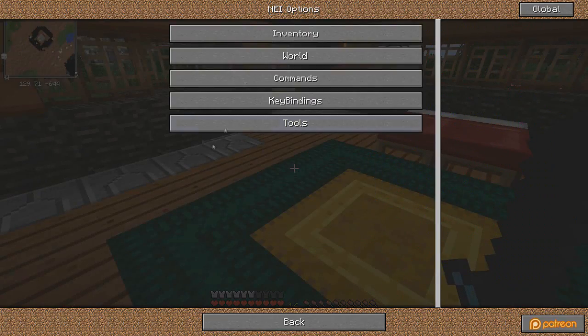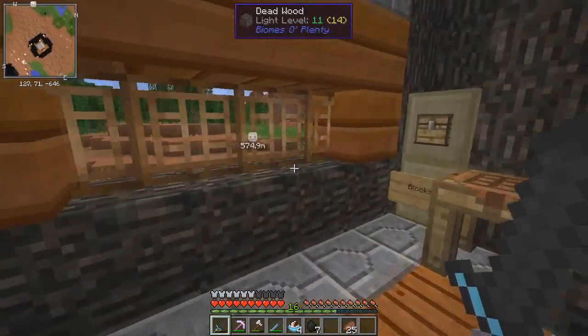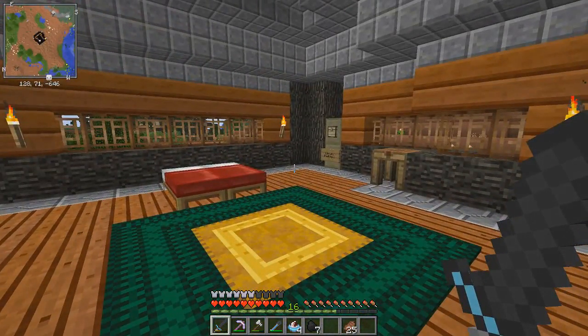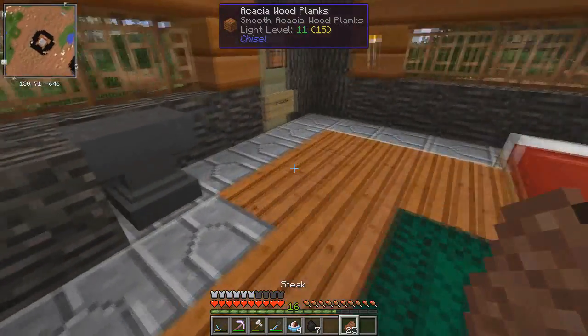But of course everything's still here. Global recipe mode - there you go. Alright, so last time we left off we got our ass beat by that dungeon. We need some good gear, plain and simple. We need some new shit.